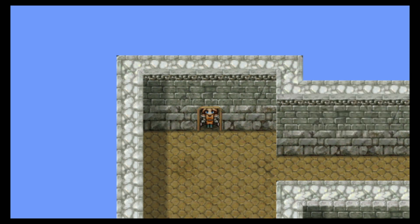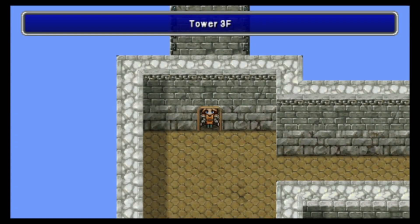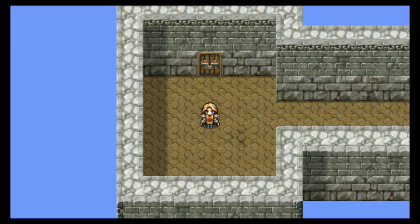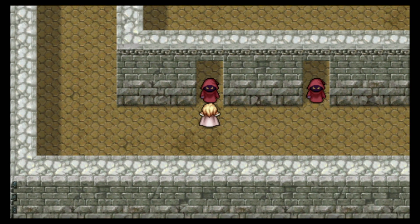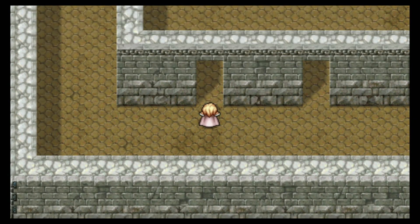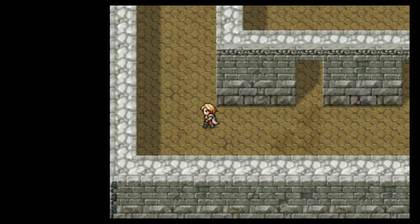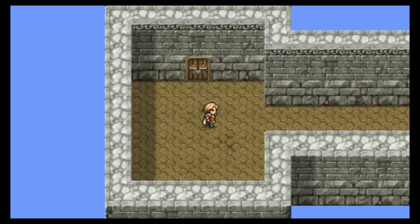Let's go to the third floor. If you follow the path I'm taking, you'll get all the items that are guaranteed to show up. Now I'll go south into the room. We need to talk to one of these guys — they are going to take a random amount of money. I got lucky, he took 300. Sometimes this guy will take 10,000 Gil — it's basically a maximum of 10,000, completely random, with no minimum.